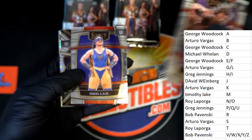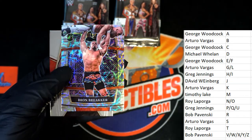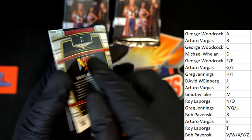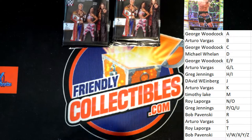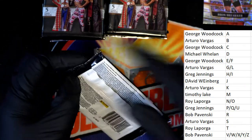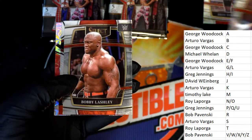Good luck everybody, here we go! We got a nice rookie card right there — Von Wagner, Nikki Ash. Nice going! It's got a couple of K's in there — I don't think that's a misprint. No, it's not. Look at that — way to go, nice going!